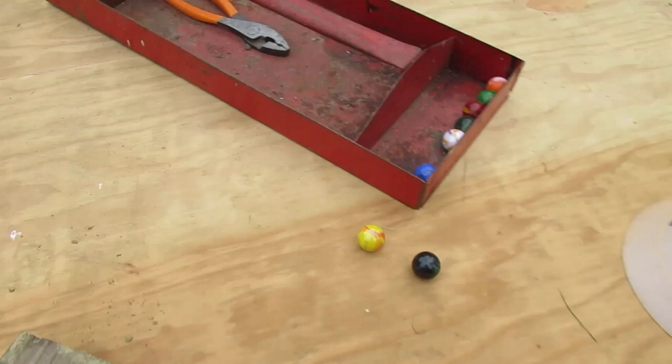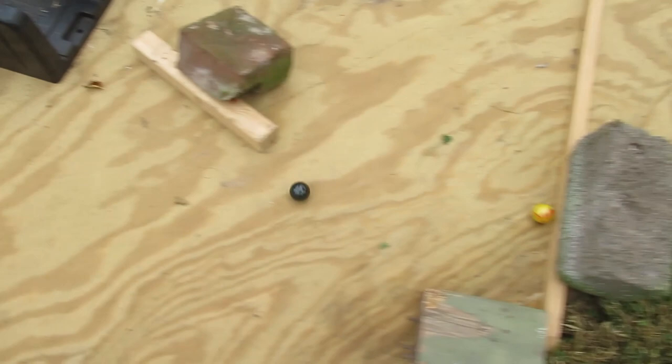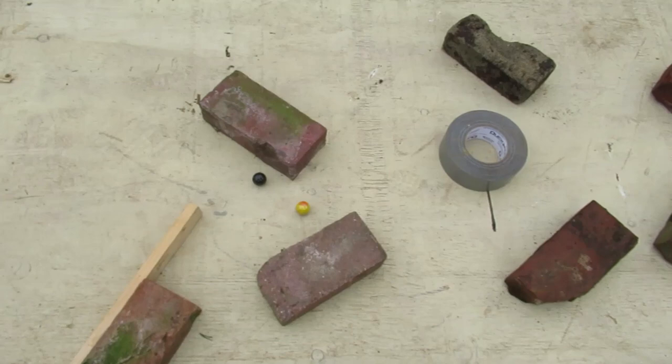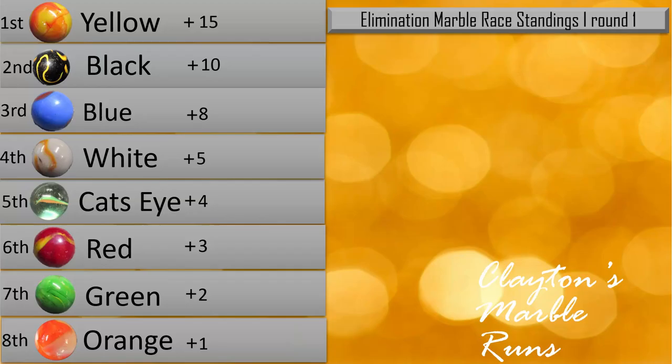Black was the leader for most of last season — can he keep it up? He's in first with a pretty big lead when yellow makes a move out of nowhere and passes him. Yellow is in the lead, black in second. Black passes yellow back, but then shoots off the track — DNF! Yellow wins Race 1 of the Elimination Marble Race with a wild DNF victory.